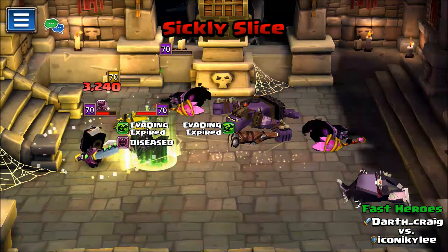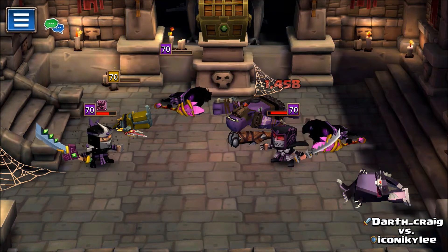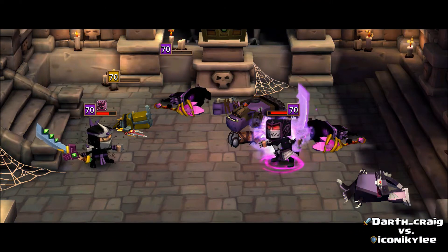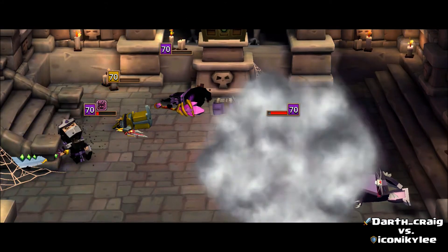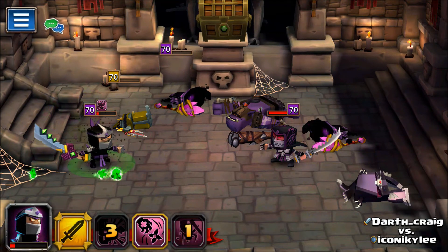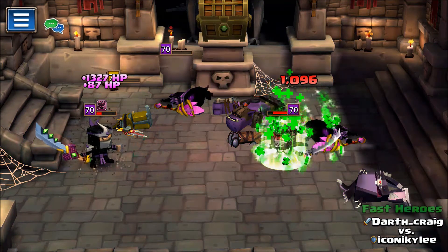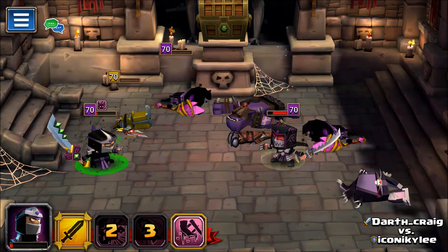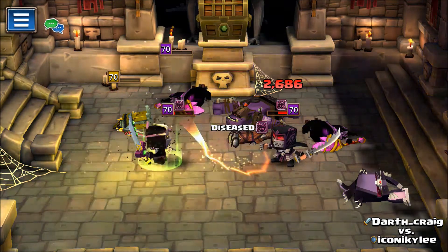Had those gone two or even all three onto Shadow Blade, I would have won because Spirit Link would have been up. The RNG was against me here. Even though I lasted a little bit, I wasn't going to beat him with disease. Had I not been diseased and all three of those shurikens hit, maybe I would have won — but the overall underlying concept is still valid.